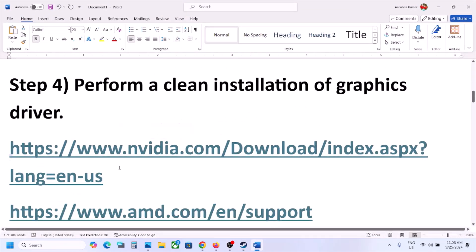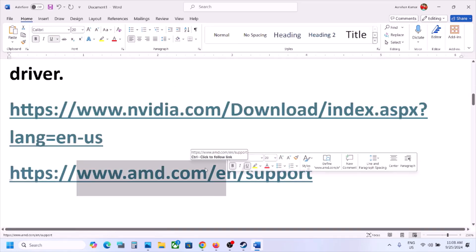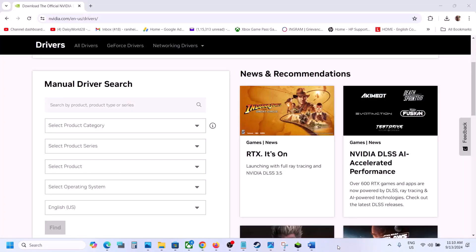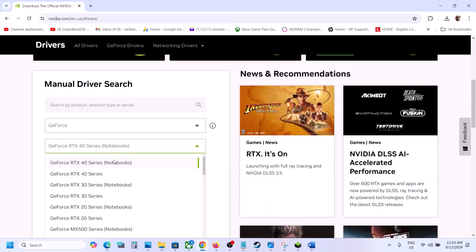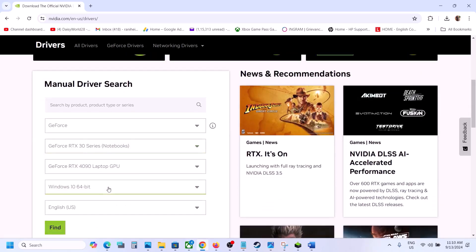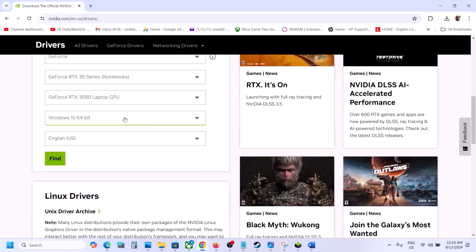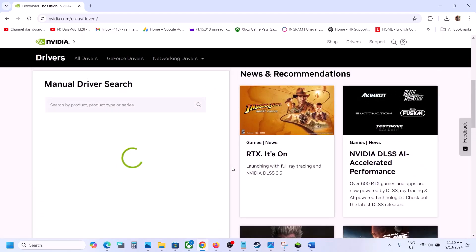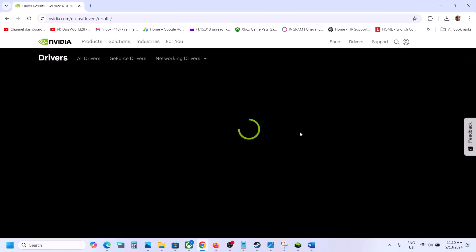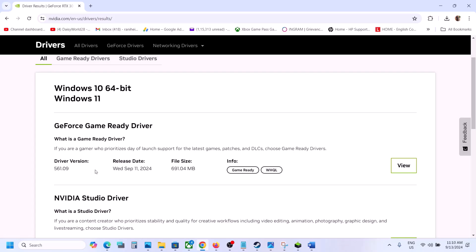The next step is to perform a clean installation of your graphics driver. If you have an NVIDIA card, go to the NVIDIA website. If you have an AMD card, go to the AMD website. On the NVIDIA website, select your product category — for example GeForce — then select the right product series such as 30 series, and select your specific graphics card and operating system, then click Find.